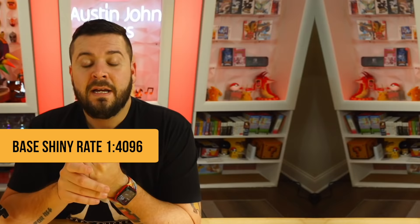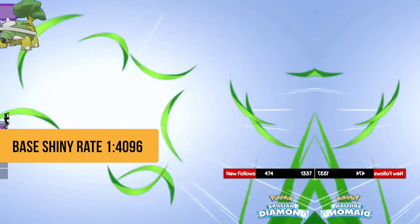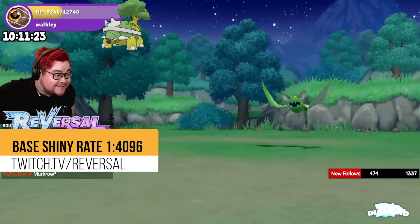Let's start at the very beginning. The base shiny rates of this game use the modern mechanics of 1 out of 4096 — not the previous rate from the original Diamond and Pearl which was over 8,000. That 1 in 4096 applies to a lot of things. First of all, your starter Pokémon can be shiny when you're looking at it in the briefcase — it's not going to be shiny there — however when you're in your first battle against the Starly, it can be shiny. Next, wild Pokémon in patches all over the world can be shiny at a base rate of 1 in 4096.